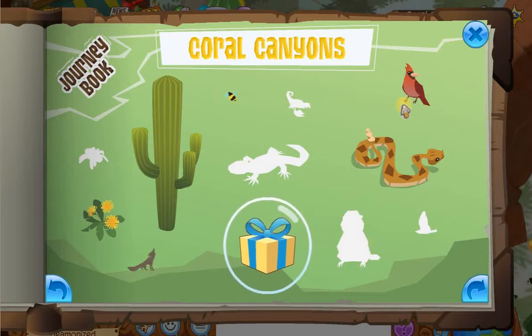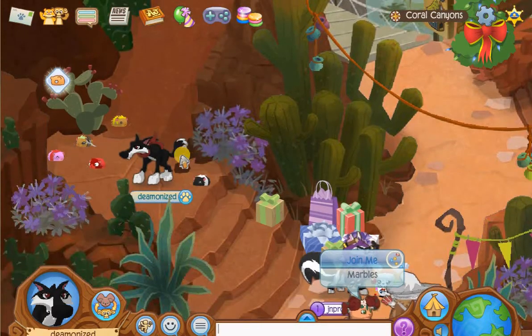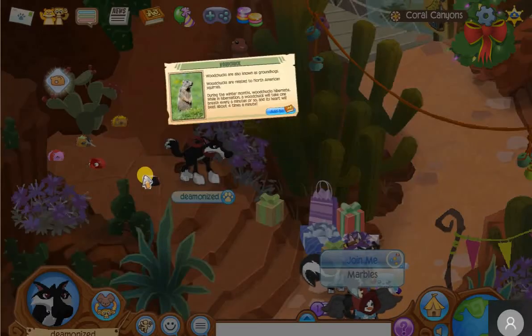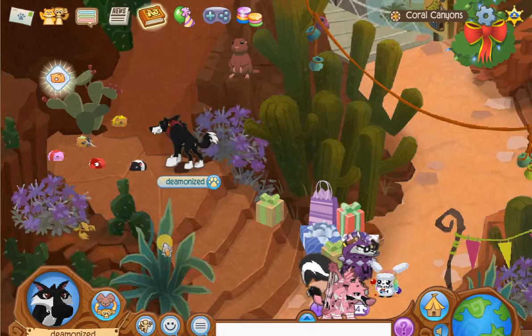The next animal we are going to find is the woodchuck. The woodchuck appears from behind the cactus — perfect timing! There it is, woodchuck, and it's just going to perch there and disappear eventually.